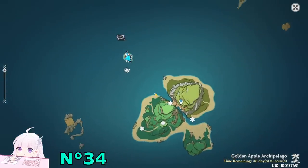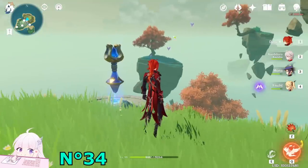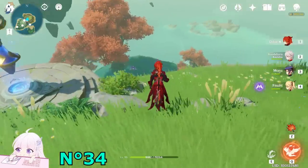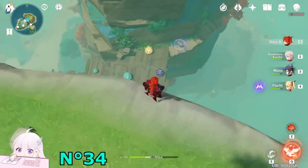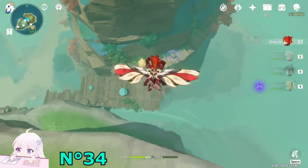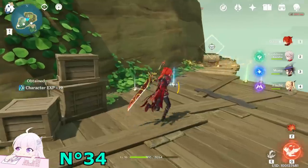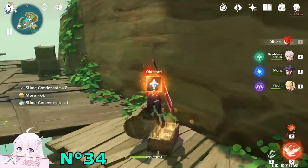There are in total four chests. Just teleport to this teleport waypoint and follow my same steps. From here you will see a seelie here, but don't care about it — we're gonna go there later with an easy way. Just from here, watch the down side and you will see some slimes protecting a common chest. Just kill them and this common chest will be unlocked. Get this chest.